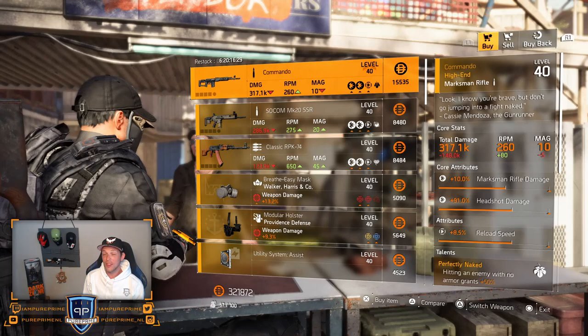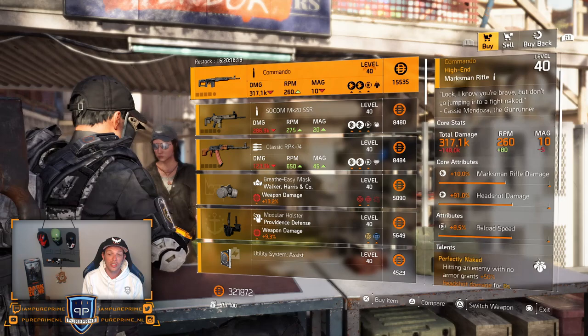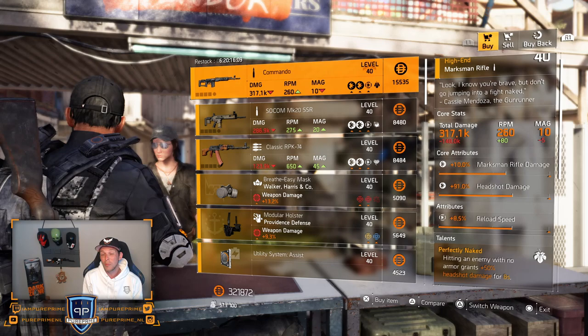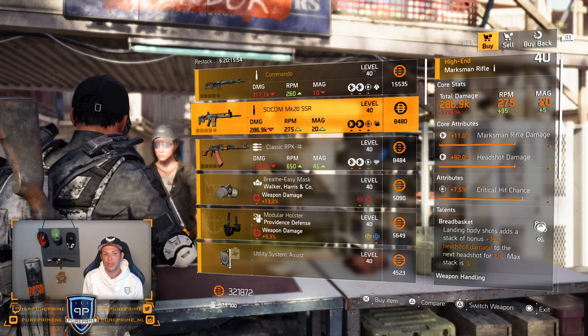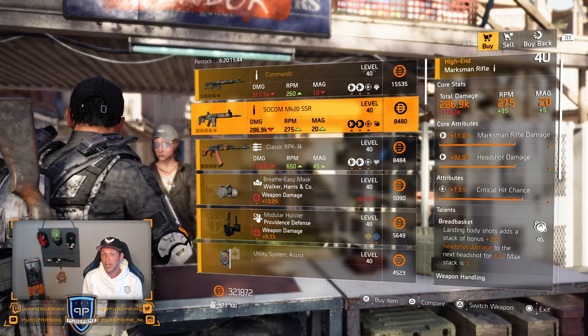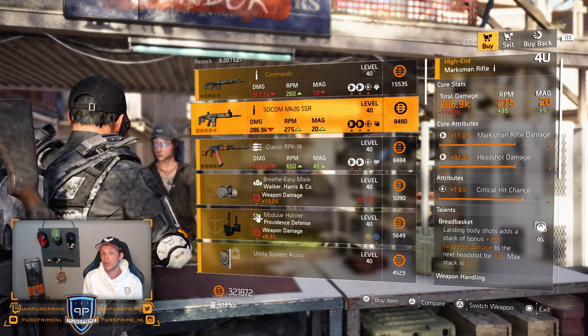Let's move over to the campus. First thing is the Commando — 10% marksman rifle damage, 91% headshot damage, and 8.5% reload speed, and of course Perfectly Naked on there because it's the named SVD. In my opinion, just leave it here, because that marksman rifle damage should be higher, headshot damage is quite nice but could be higher too, and you don't want that reload speed. Then the SOCOM MK20: 11% marksman rifle damage, 92% headshot damage, and 7.5% critical hit chance and Breadbasket on there. This could be nice, but again those attributes should be a little bit higher. If you're still looking for a decent MK20, definitely go for this — that 7.5% critical hit chance is pretty nice because you can put something else on your build instead.